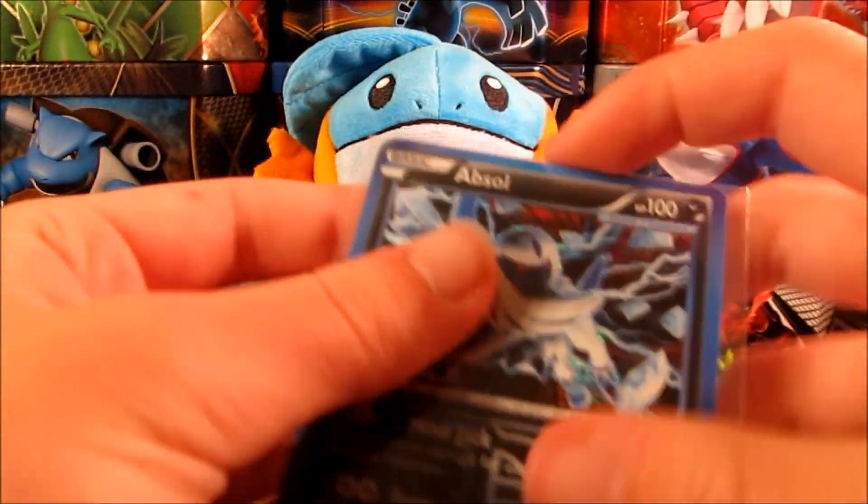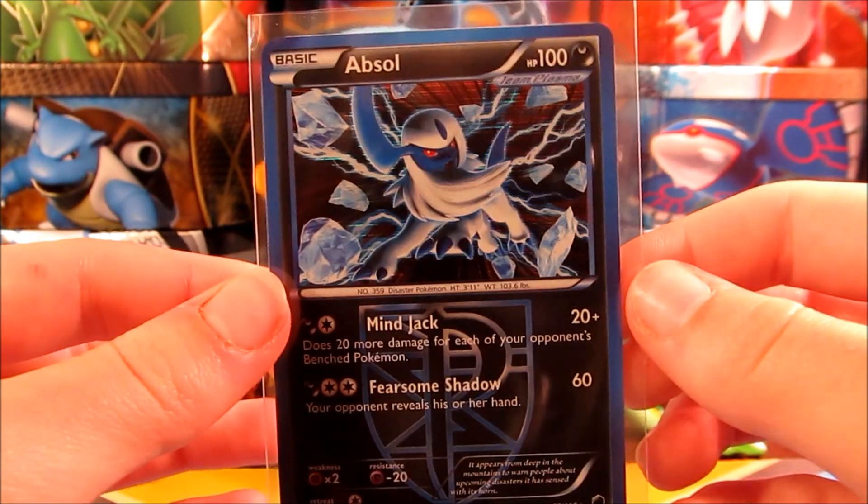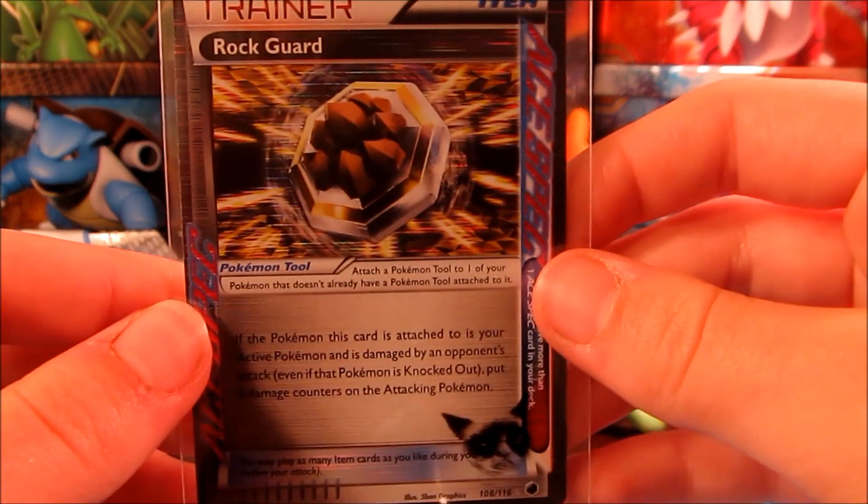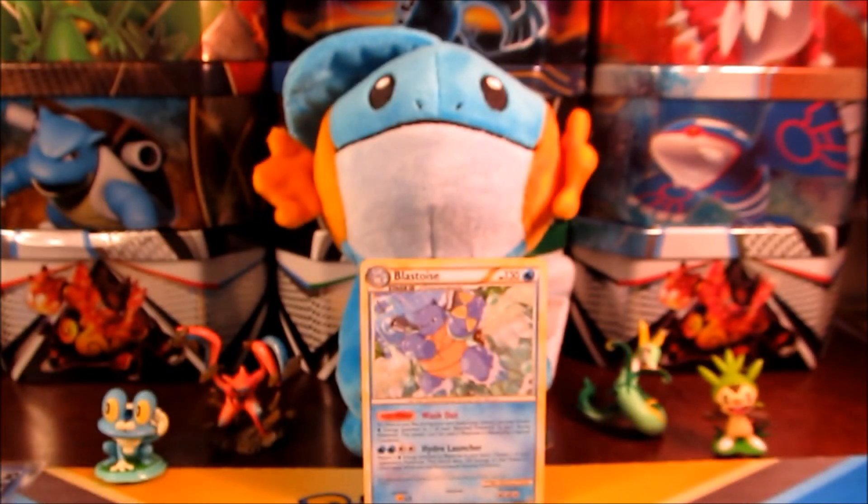So we'll get these ones sleeved up real quick. There's the Absol — that looks really, really awesome. And we have our Ace Spec card, so get that one sleeved up right there. Very nice pull so far. That was a very strong first pack.